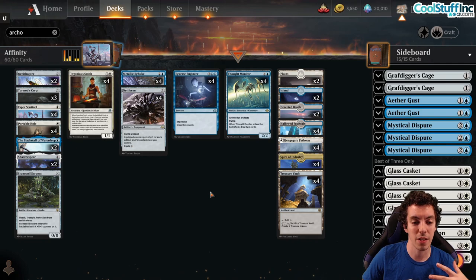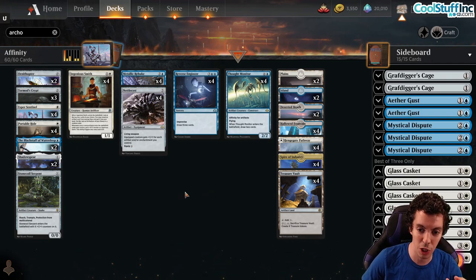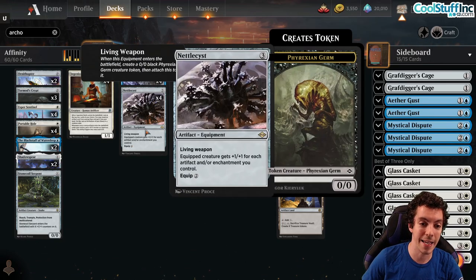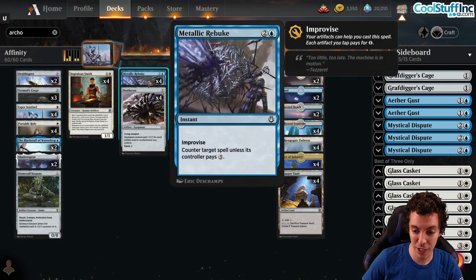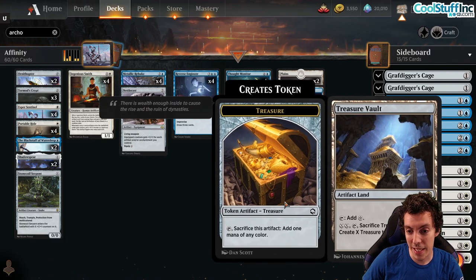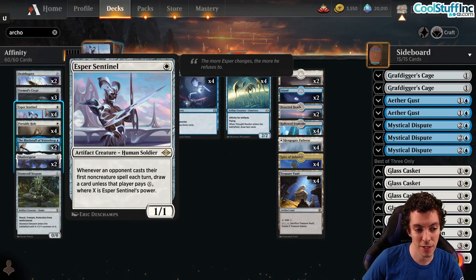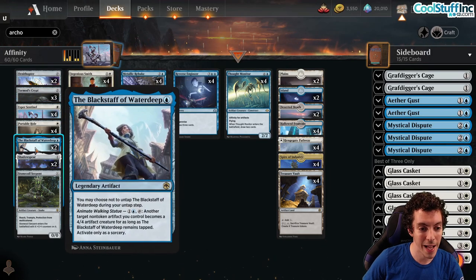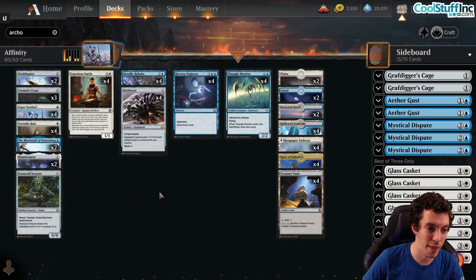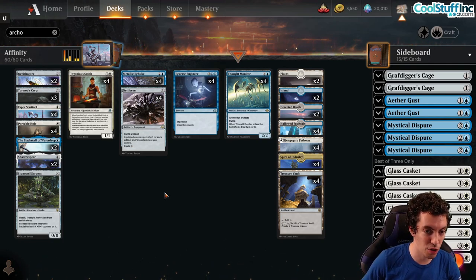They've been putting Affinity cards and Artifact cards slowly into Historic through various releases. Historic Horizons gave us Thought Monitor and Nettlecyst. Kaleidoscherr Master gave us Metallic Rebuke and Spire of Industry. The D&D set gave us Treasure Vault and Ingenious Smith. Historic Horizons also gave us Esper Sentinel, Blackstaff of Waterdeep, and Shadow Spear. Now we've hit the critical mass necessary to play some artifacts and get the synergy off of them.